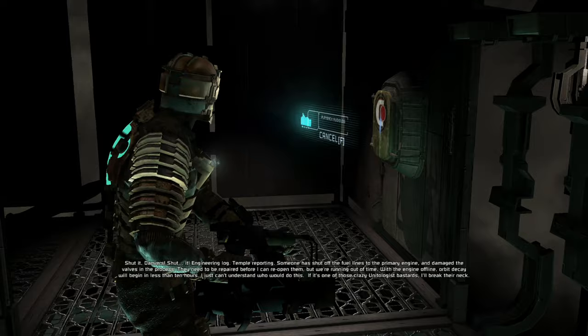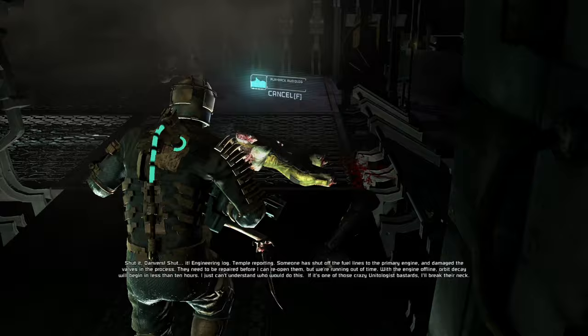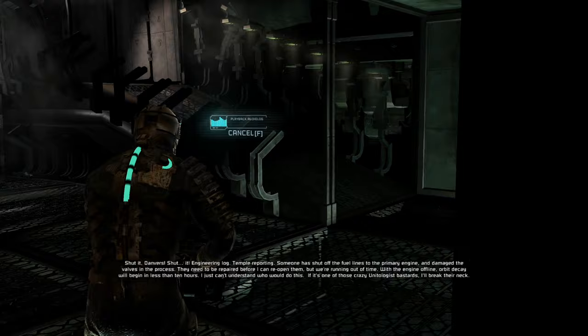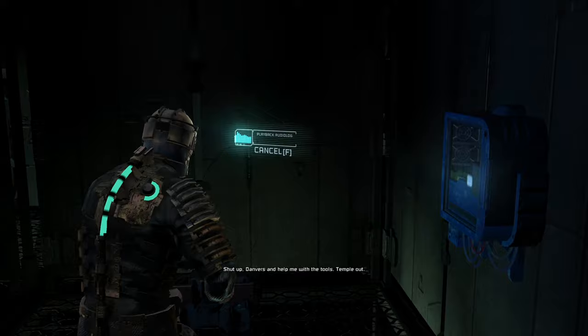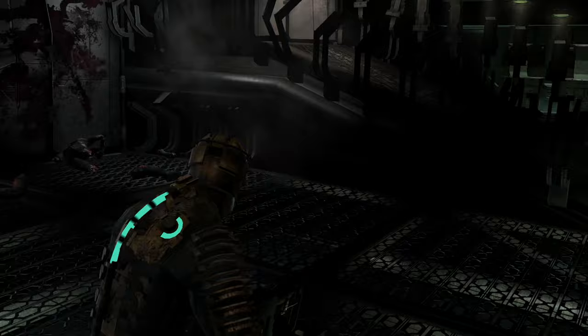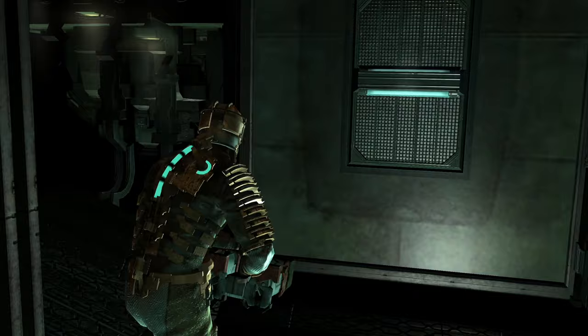Engineering log, Temple reporting: someone has shut off the fuel lines to the primary engine and damaged the valves in the process. They need to be repaired before I can reopen them, but we're running out of time. With the engine offline, orbit decay will begin in less than 10 hours. I just can't understand who would do this. If it's one of those crazy Unitologist bastards I'll break their neck. Danvers, help me with the tools. Temple out. Power node - thank you. I'm not sure how that guy got stuck in the wall - maybe the explosion knocked him through. We heard the knocking around before the explosion, so he was already stuck over there.